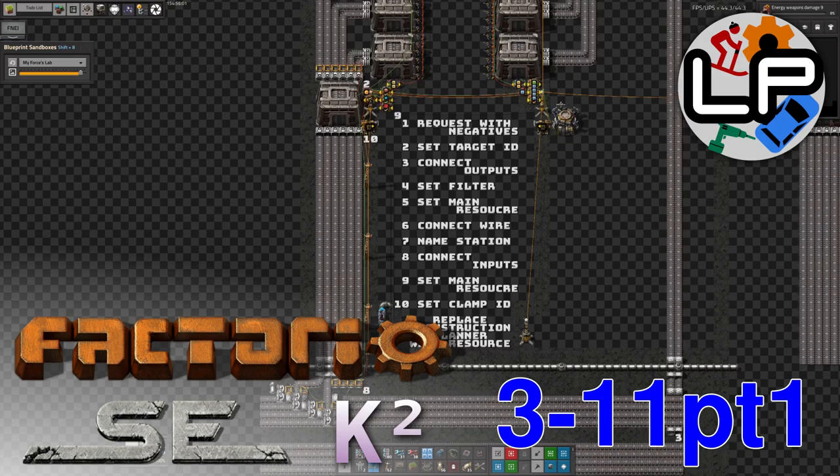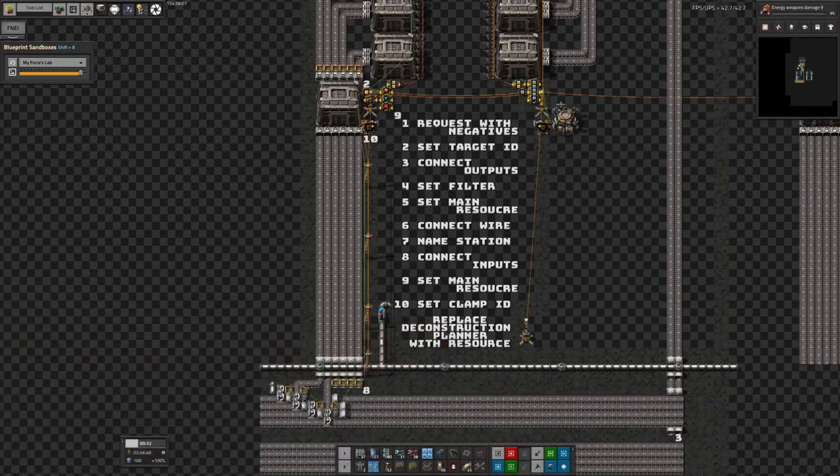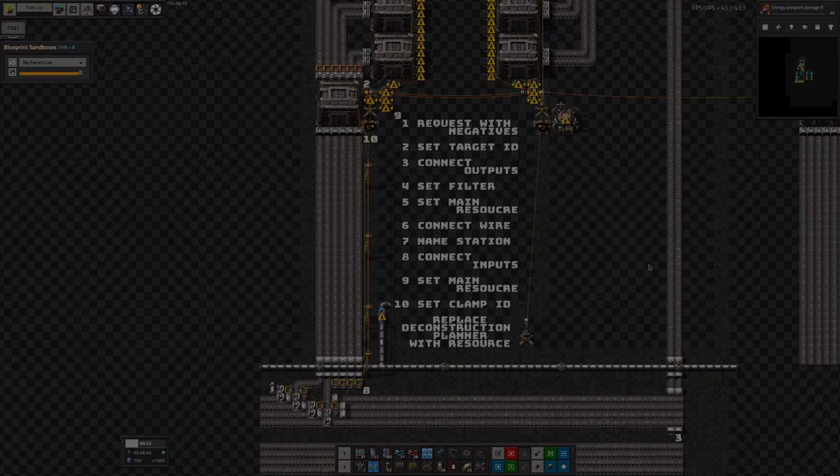Hello everyone, and welcome to LawrencePlays for this week's Factorio Space Exploration and Crastorio 2 update, where we're going to have a look through what's been going on in space, what I've been putting together with the Vulcanite, and maybe if we have time we'll go on to looking into making some intermediaries as well.